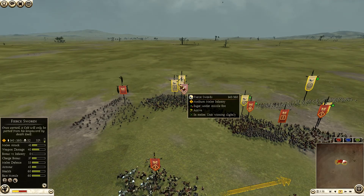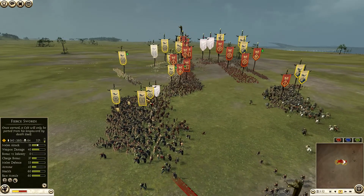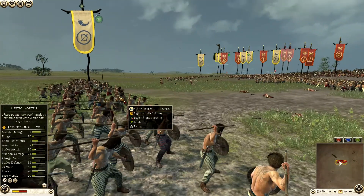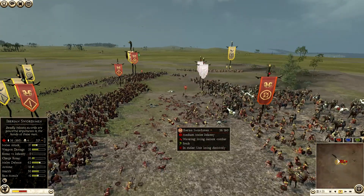This Scutari is about to rout, having to fight two Fierce Swords, an Oath Sworn, and a Naked Spear. My Celtic Youths get a good number of kills — I'm focusing them on the Balearic Slingers and Iberian Swordsmen.